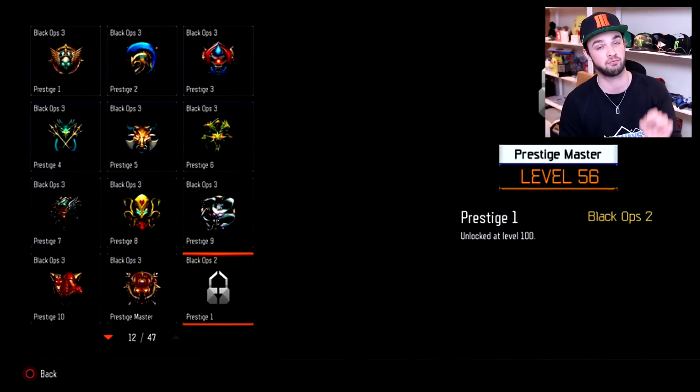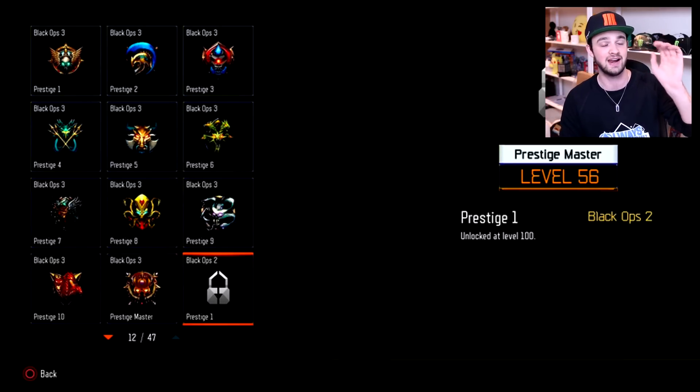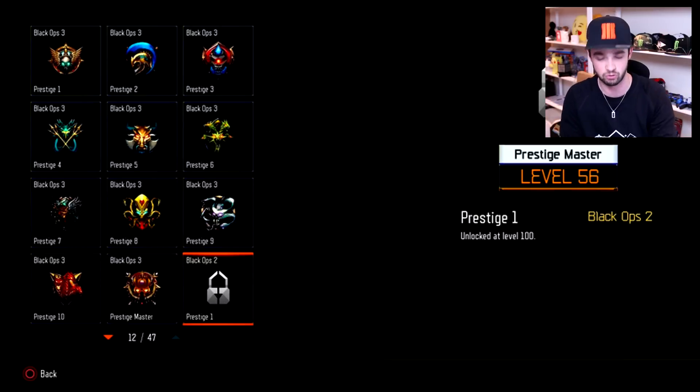Highly doubt they listened to me — probably just what they thought for ages. But now you can get prestige master level 1,000 within multiplayer, and you get some very cool rewards. So once you get prestige master, you will then be level 56, and you can continue to rank up to 1,000 and get rewards as you do so.